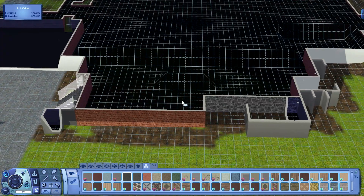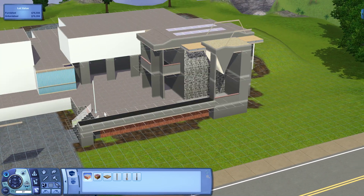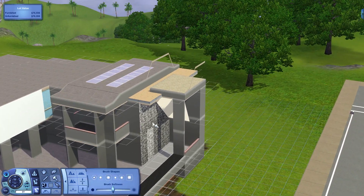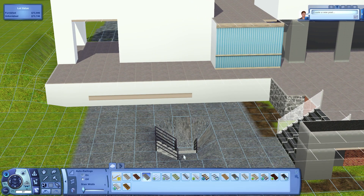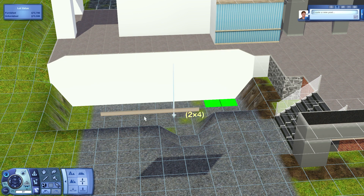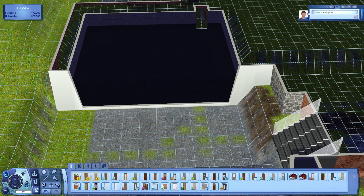Also if you didn't notice already, the house is actually lowered. I did lower the whole entire house from where it was because back in 2011 I had no idea how constrained floor elevation worked, so I had no way to lower the actual floor walls. I just had a three wall height house that really didn't look all that good. But when you lower the whole house it does look a little better and less tall — it just makes it a little bit nicer.